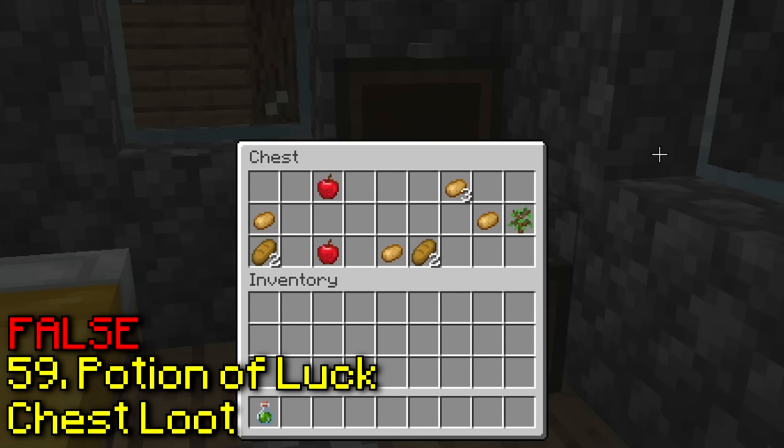Apparently walking on wool makes the skulk sensor not hear you. Yes, so this is one of the main features of the skulk sensor, and as you can see, it is true.